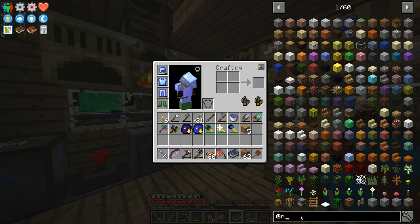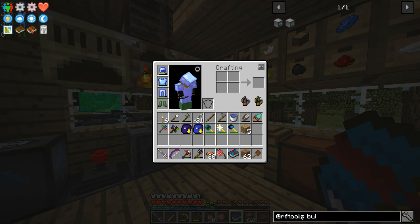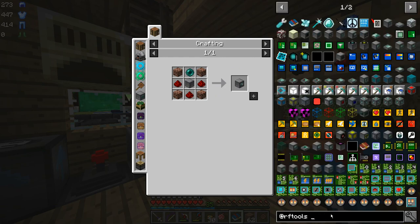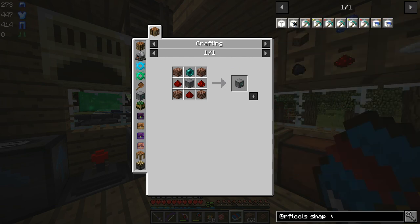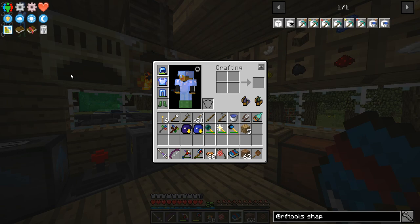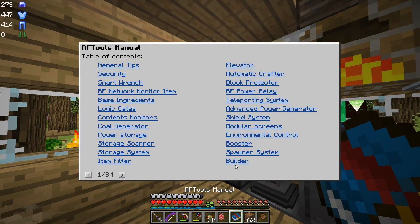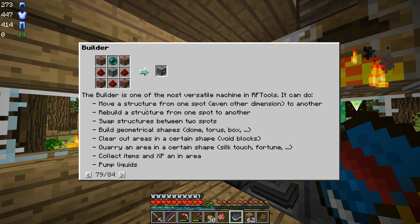To make a quarry out of the RF Tools Builder, first of all we have to make the Builder Block, which is this. We're going to need an enderpearl — I don't even have one enderpearl. We used all our enderpearls in the last episode with Botania. And then we're also going to need a shape card. There are several shape cards. Now this Builder Block can do lots and lots of things. If we look in the manual under Builder, we will see that we can move structures, which is really awesome.